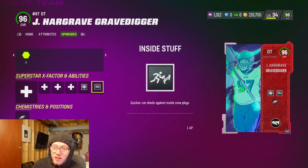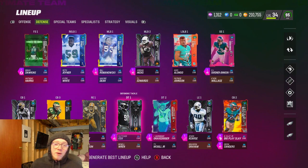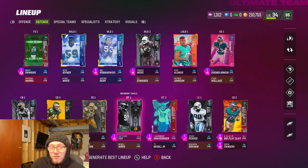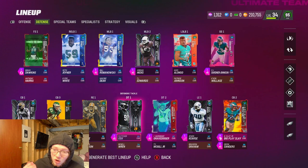Basically how I'm rocking the defensive line: I decided to go with Fletcher Cox and Hargrave in the middle. The reason I'm going with Cox over the Fridge - my Fridge was BND because one of my friends was selling their team and traded him to me a long time ago, so he's been BND the whole time and I ended up quick selling him. I find the Fletcher Cox card personally just plays really good - one of the best D-tackles I've used all year. Cox cards always play really good.